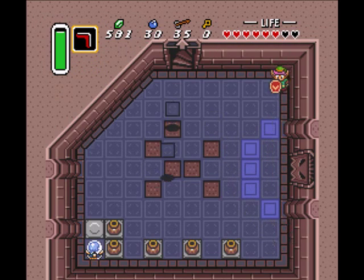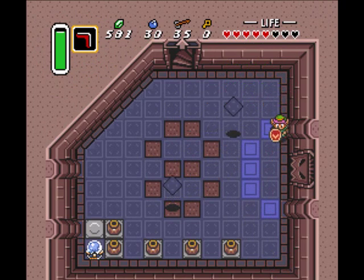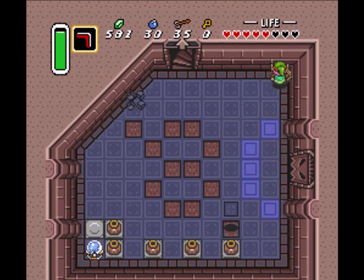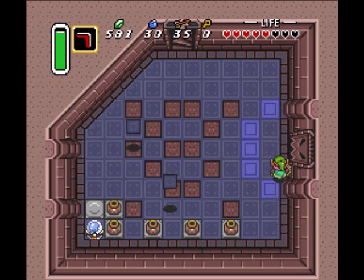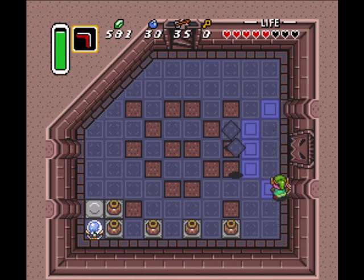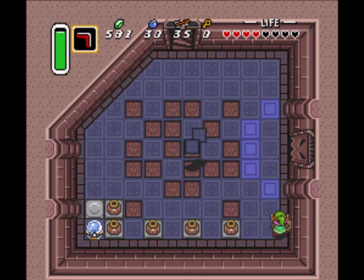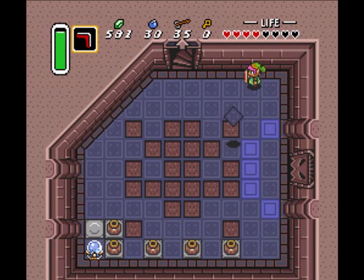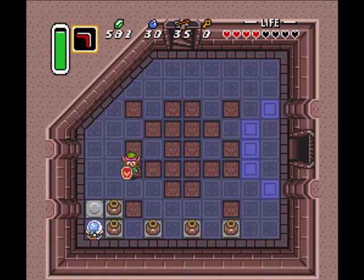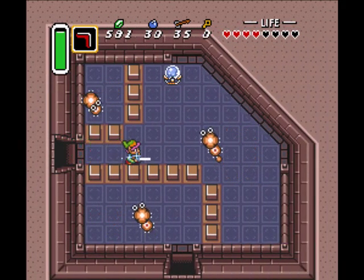Now, unfortunately, unlike Link's Awakening, you can't just sit in a corner with your shield and let them wail on you without taking any damage. Why did that one suicide itself? It's a suicidal floor. So what you've got to do is play dodgeball with these guys. I like staying on the wall over here and just go back and forth. Well, I didn't take too much damage. Would have been nice if I went through there unscathed, but oh well. Life's full of disappointments.